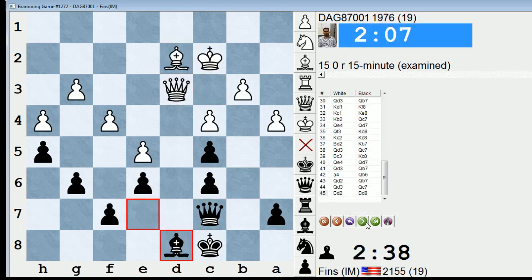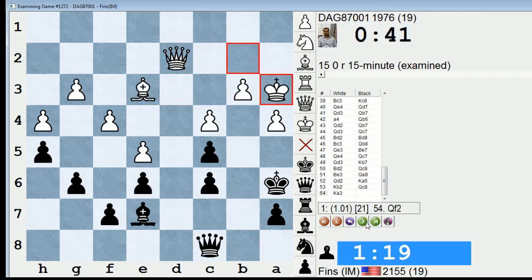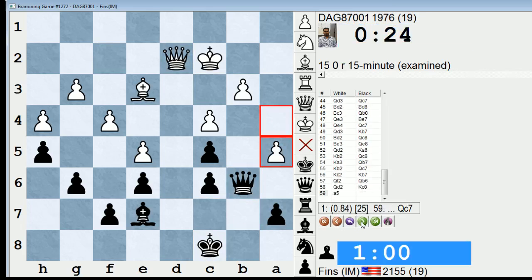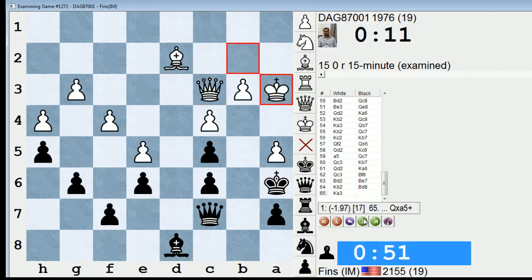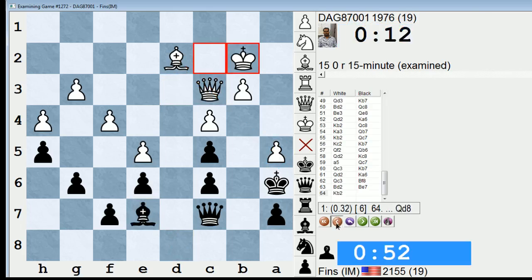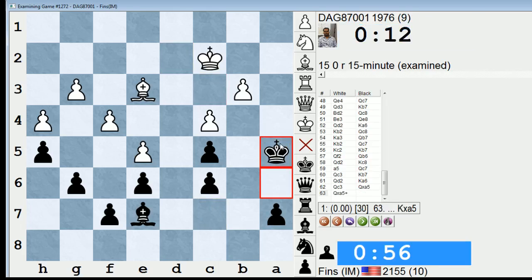I would have taken a draw at any moment had he offered — up until the point where he played a5 at the end. He's probably still drawing even after this even if he loses the a-pawn, but at least I was able to go and attack that pawn. Now it's not a draw — king a3 was a pretty big mistake. Even this is just check equal — my extra pawn doesn't really play.